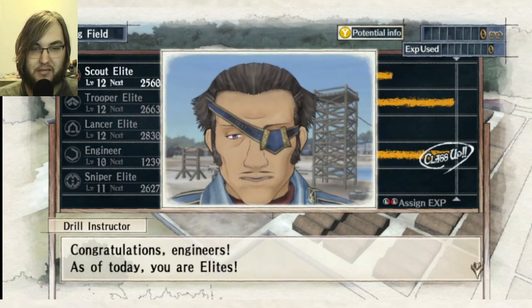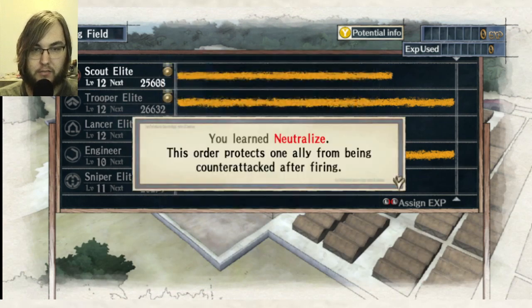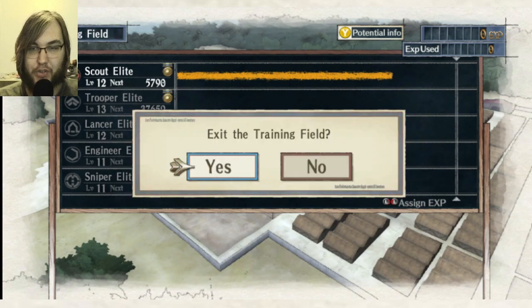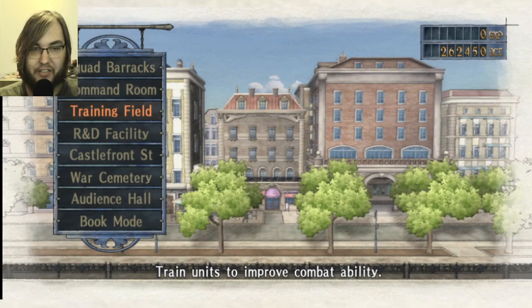I wonder if they would ever make a game about EW1. Congratulations — we got everyone to elites. Neutralize: protects one ally from being counter-attacked. Interesting. That would have been useful while fighting Selvaria. We're gearing up for the final battle — let's pursue all these to their natural conclusion.